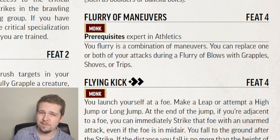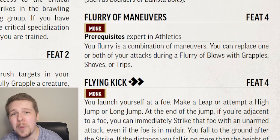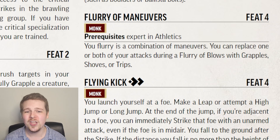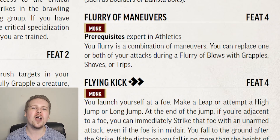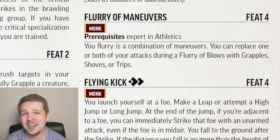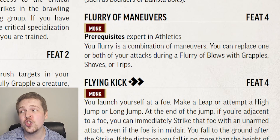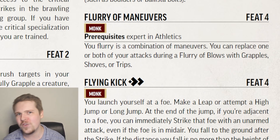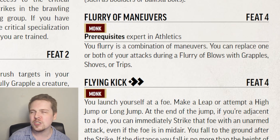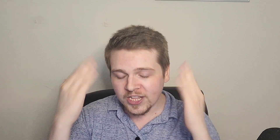Flurry of Maneuvers is pretty good. You can replace one or both of your Flurry of Blows strikes with shoves, grapples, or trips. Most of the time you're not going to want to replace both because the second one is still going to be at that minus five penalty, but this does mean you can trip and then strike with your agile fist on the second attack — and if they're tripped, they're flat-footed. Trip into punch for one action is really good at level four.